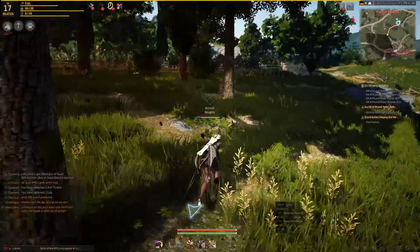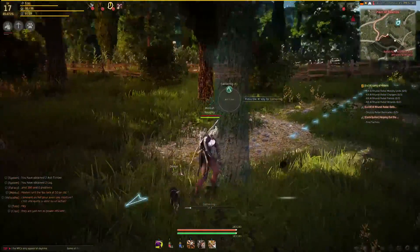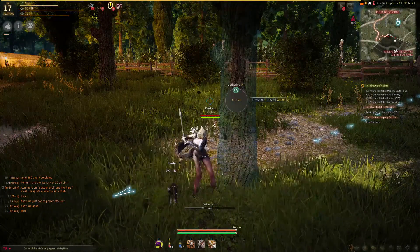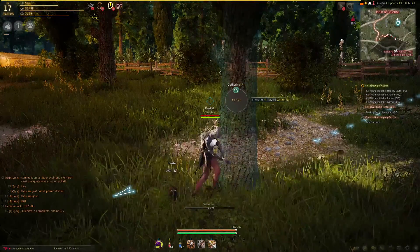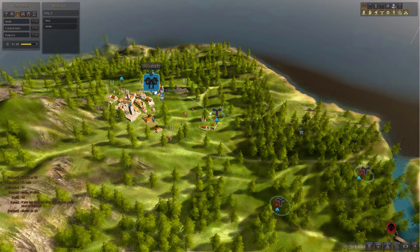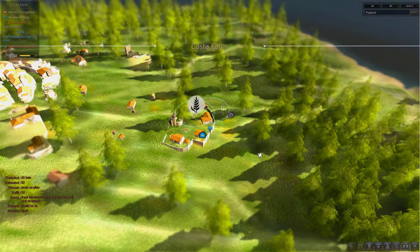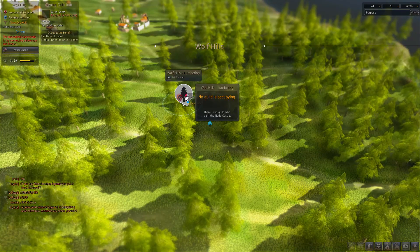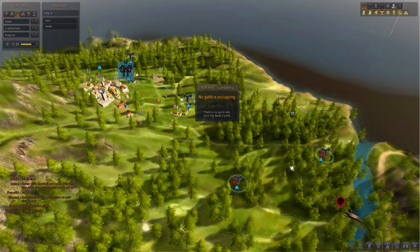Because of the energy cost it's not an infinite way to gather, but if you're willing to spend energy on it I'd recommend doing so. The next way to acquire ash timber — which I'd suggest using in conjunction with chopping yourself — is to utilise the worker system. As far as I know there are four nodes you can send workers out to gather ash timber from, but one is out of the way of the others so I don't really use it. This one is right next to the starting town Olvia — connect Caster Farm to it and then connect to Wolf Hills where the timber can be collected. It only costs three contribution like two of the others, so it's your call.